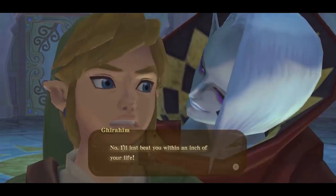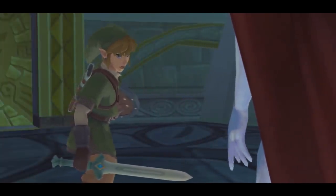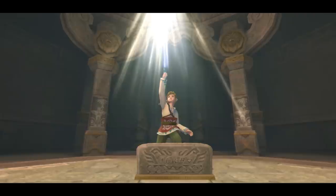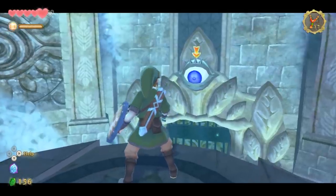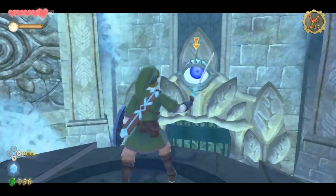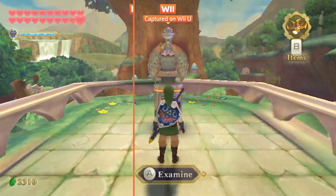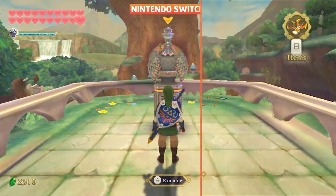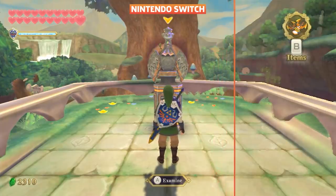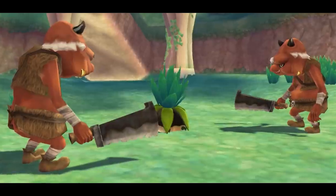The Legend of Zelda's Skyward Sword is one of the most divisive entries in Nintendo's acclaimed series. As the first full-fledged Zelda game designed for the Wii, the title made extensive use of the Wii Remote, eschewing the series' traditional control scheme for controversial motion controls. A decade later, Nintendo has remastered Skyward Sword for the Switch, and while many of the game's original faults remain intact, a variety of welcomed tweaks make it easier to appreciate now.